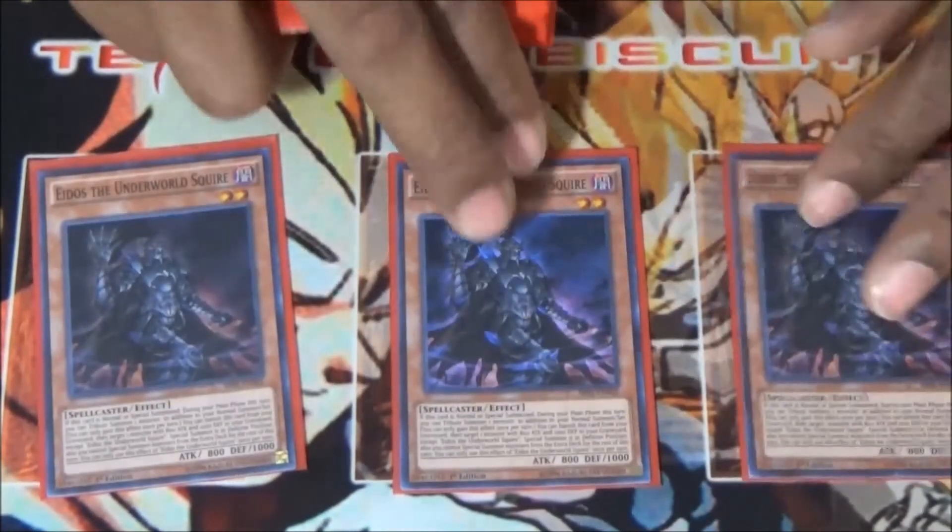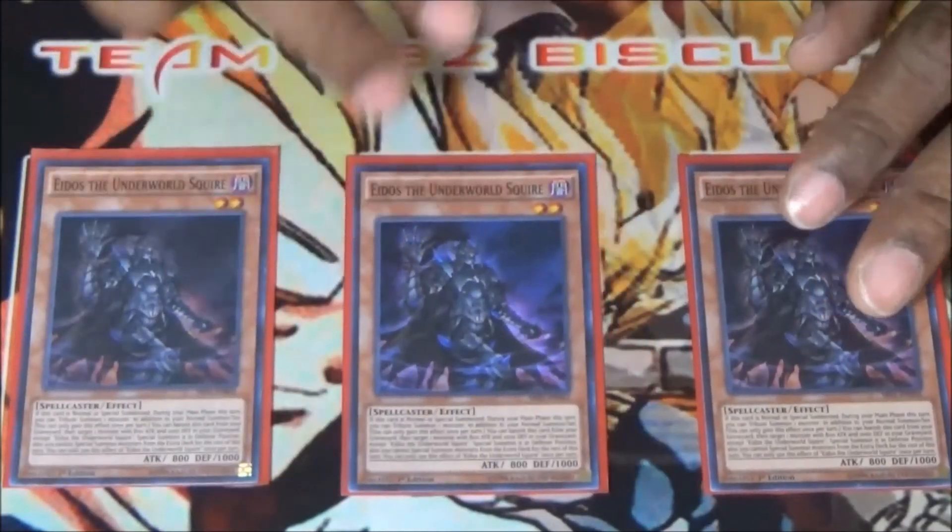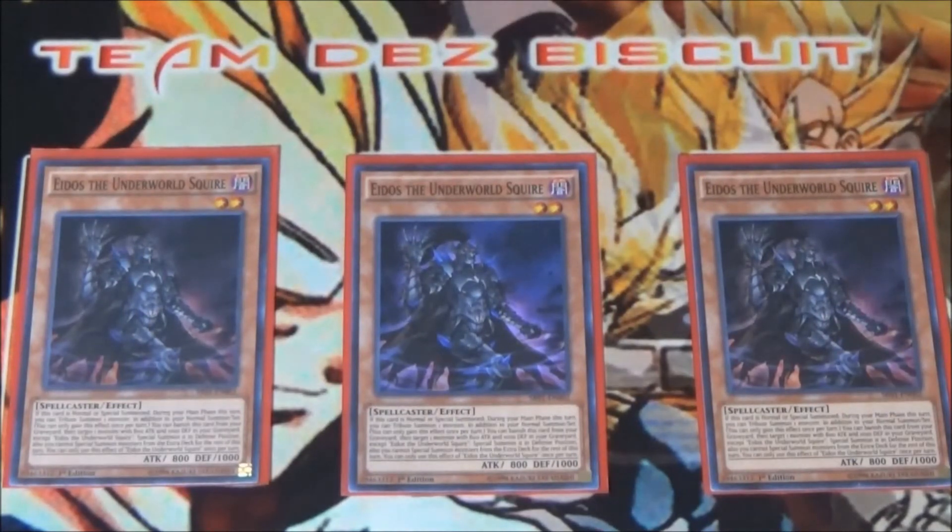We're running two or three of the Underworld Squire. Underworld Squire helps you get that extra normal summon, and on top of that, banishing it out of the graveyard helps you get a special summon of a squire out of the graveyard — that helps you with a lot of your plays and helps you get your double normal summons.